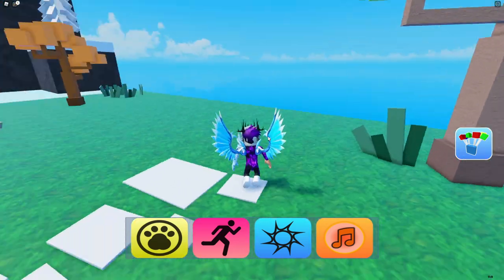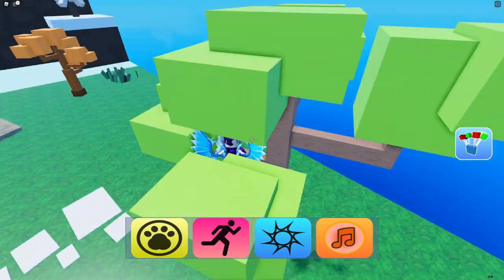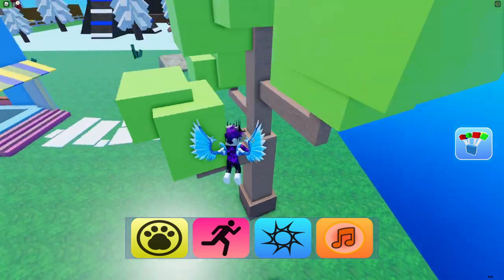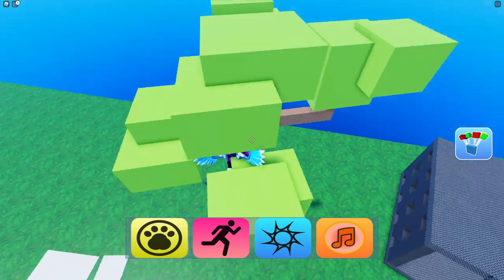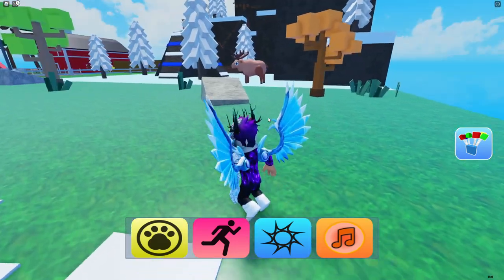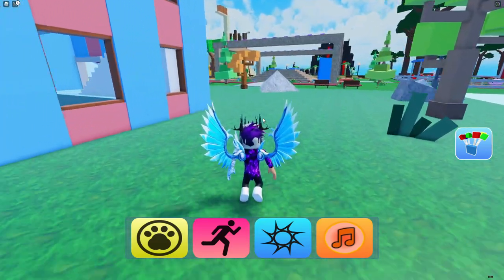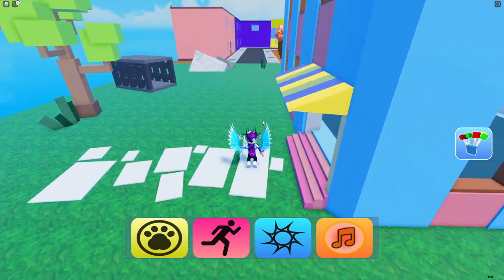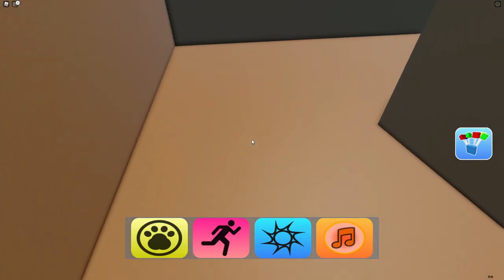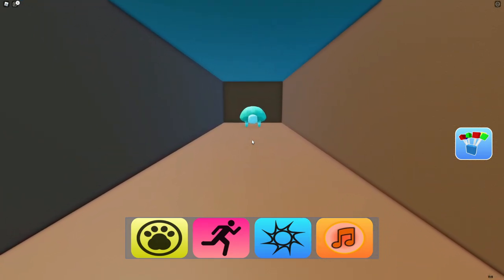Follow me for the next one — this is the squirrel, and it's quite simple: it's up the tree. Climb up there and there's the squirrel — claim that one. Now follow me for the tortoise. We need to go over here and jump down — it's hiding among some rocks. There's the tortoise, just on the gravel area.